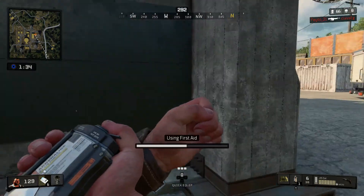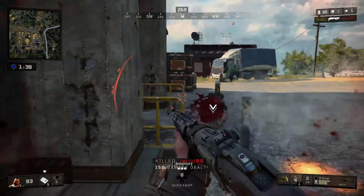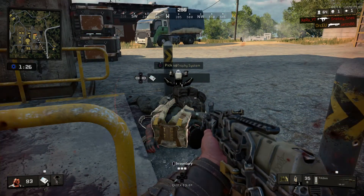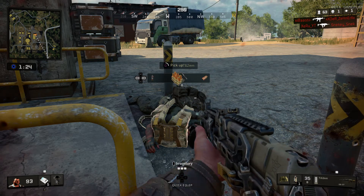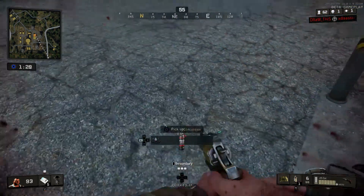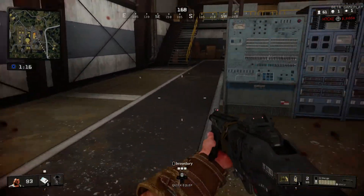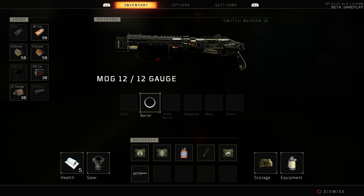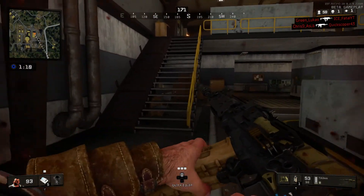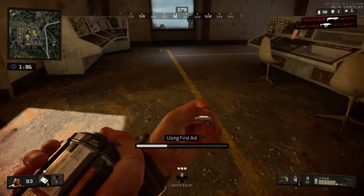The first good thing — and it's number one on my list — is that Blackout feels like Call of Duty. No other FPS game could copy that. Call of Duty has its own feeling when you play it, you will know it's Call of Duty. Blackout is no exception. The multiplayer meta from months ago is there as well — there is no question about that.